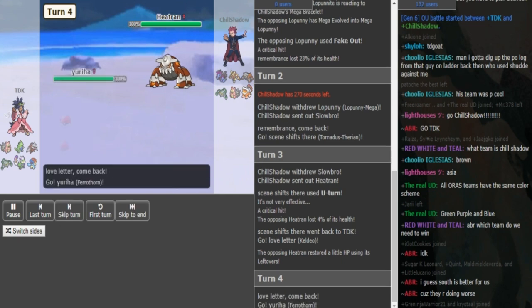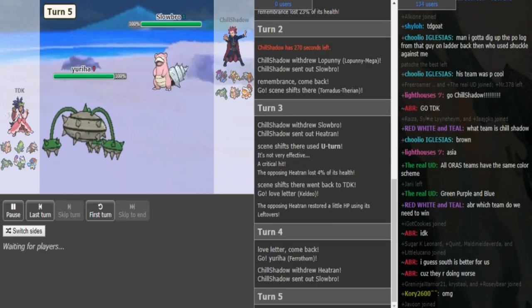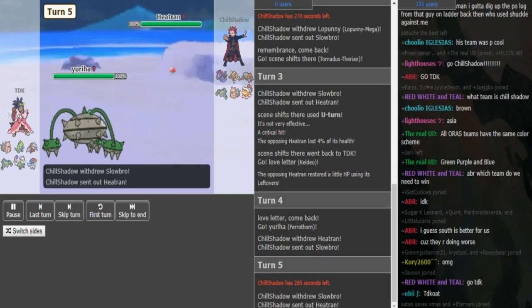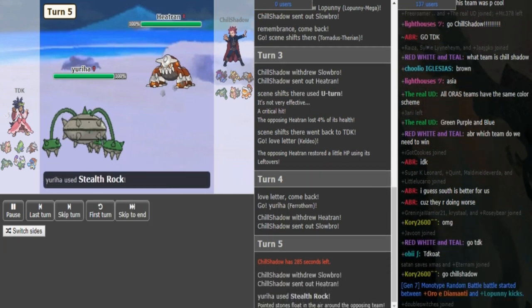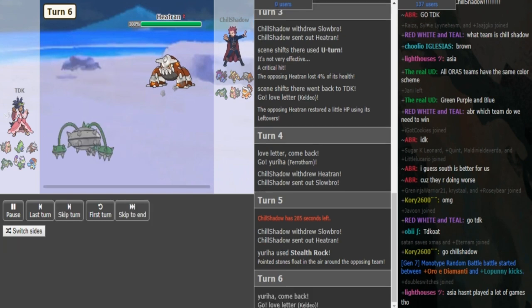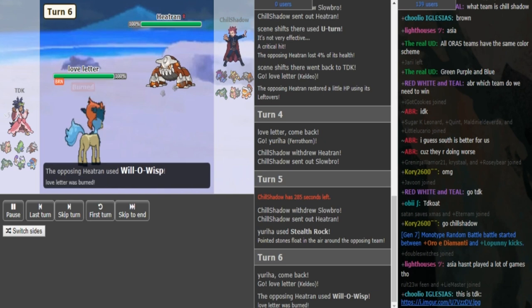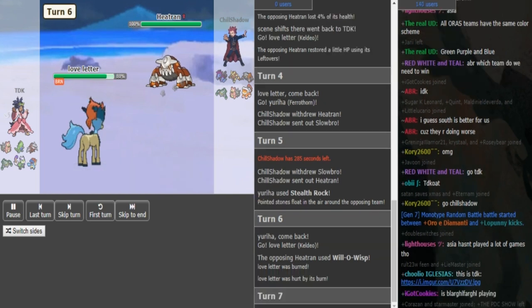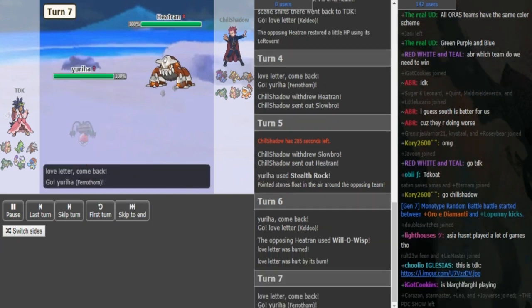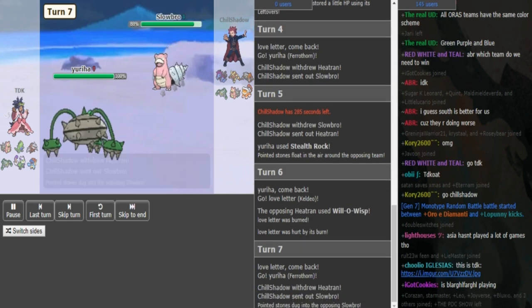So now you can either Scald or double into Ferrothorn anticipating the Slowbro. He makes a good double into Ferrothorn; now he can get up his Rocks or Spikes. The Tyranitar gets up Rocks. He's mostly going to go back into Keldeo. You usually don't want to go Slowbro on Heatran in case Heatran carries Toxic, but we see it's a Will-O-Wisp. He doubles back into Ferrothorn anticipating the Slowbro — good play on TDK's side.